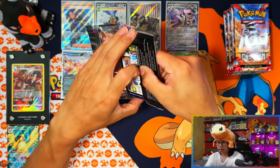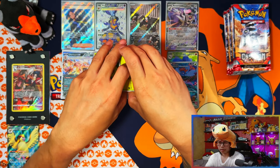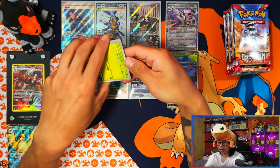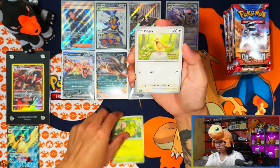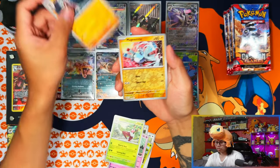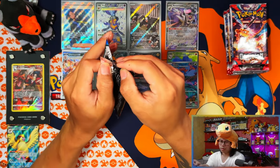In terms of pull rates, not that bad. 36 packs in and we've got ten hits - just two short of a booster box. There are still quite a few packs left from the sleeve boosters. We're expecting at least two more, possibly even more than that.